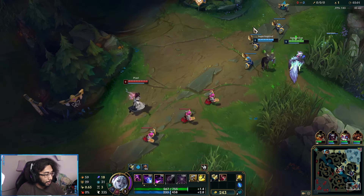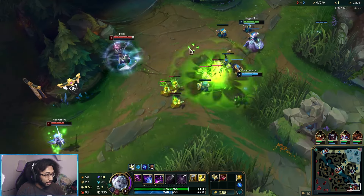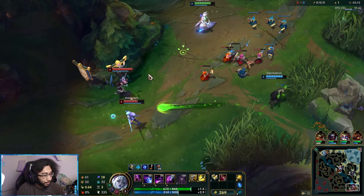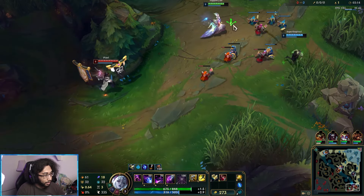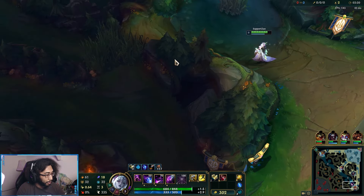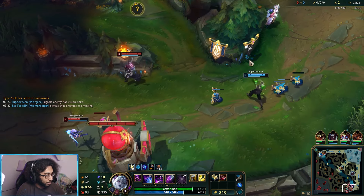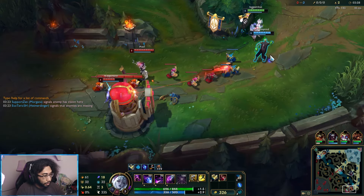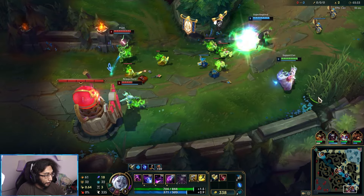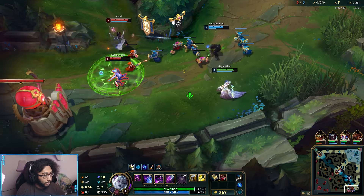I'm already at half mana while Karma still has a good amount — Morgana's mana costs are pretty high early game and her mana pool is pretty low. We took away her first strike once again. Let's put an aggressive ward out in case Skarner tries to go over the wall. Looks like they put a defensive ward of their own. We don't really even need to put down another one at this point.